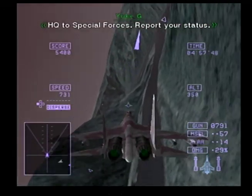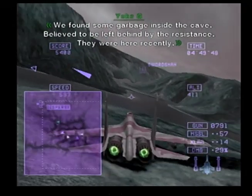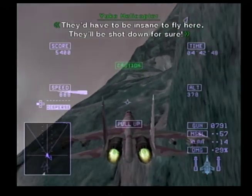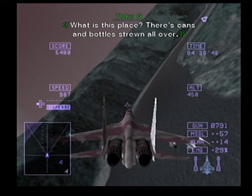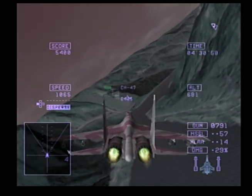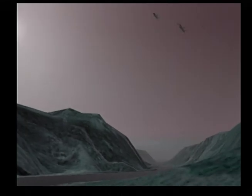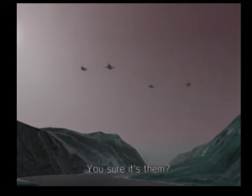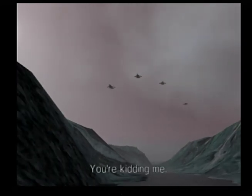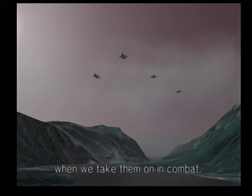Special Forces — report your status. We found some garbage inside the cave, believed to be left behind by the resistance. They were here recently. There's cans and bottles strewn all over. Don't touch anything — this stuff might be booby-trapped! The protective film's been torn off — watch out for short circuits. The ghosts of the demons of Rosgris — they all sunk to the bottom of the ocean. Didn't the guys from Grabok tell you that? We'll find out if they're ghosts or not when we take them on in combat.